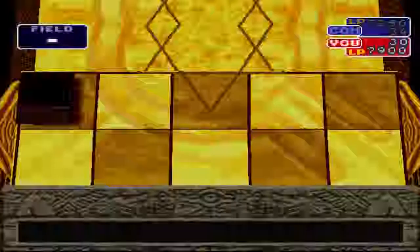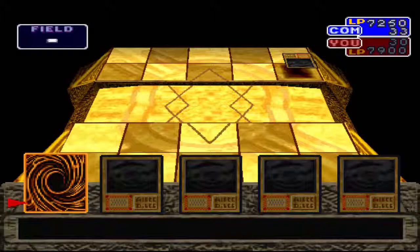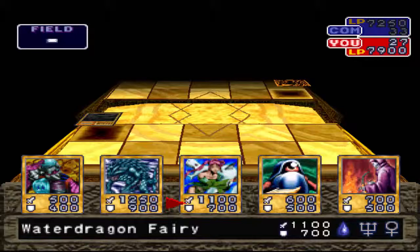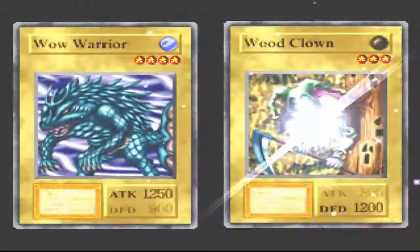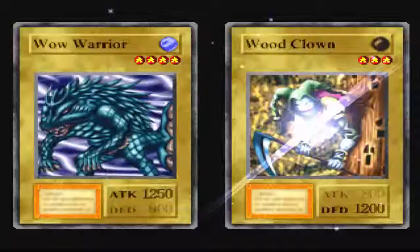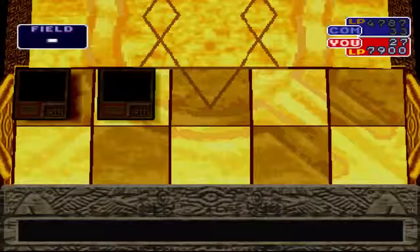Probably not gonna get S rank, but hopefully I can get away with an A rank. As you see, a lot of the equip cards in this game have different effects than they would normally. I guess that one just works with female creatures. I'm gonna throw out a WoW Warrior here. Hopefully I'll be able to take out whatever this card is with the WoW Warrior, and I am — luckily, by 50 attack points. We're gonna get off a nice big chunk of 2600 damage with our Mystical Sand, which is really, really nice. This should be a pretty quick duel.